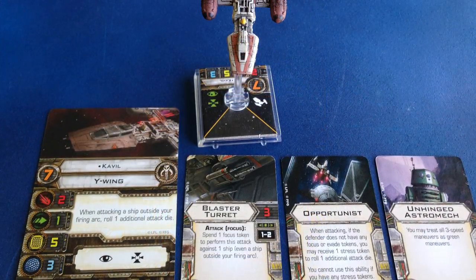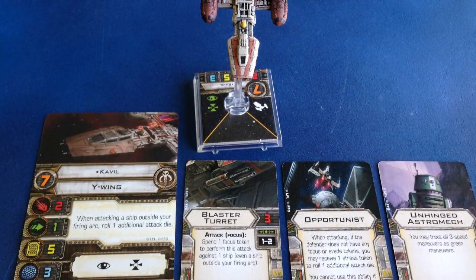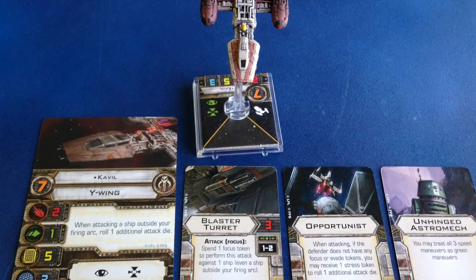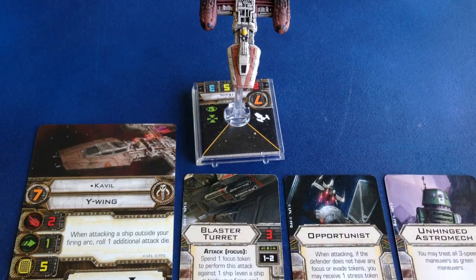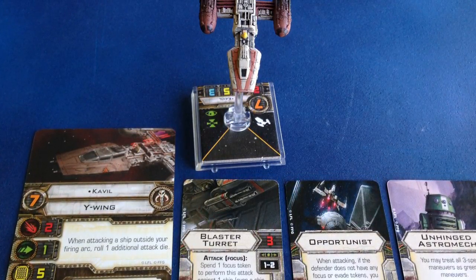So there's a nice little combo that, when paired with Palob's HWK-290, will let you roll 2 extra dice with Cavill's turret of choice against targets outside his arc without Focus or Evade tokens. You can give him a Blaster Turret to maximize damage, or an Ion Turret to all but guarantee giving the target an Ion token.